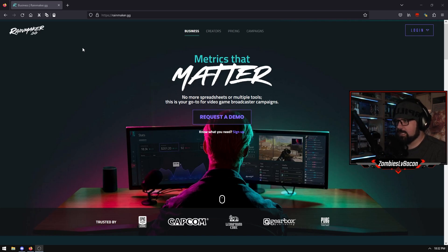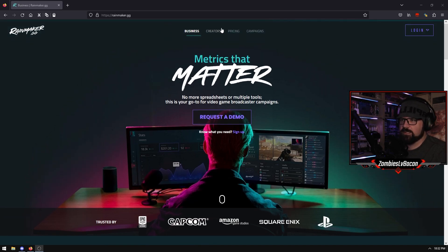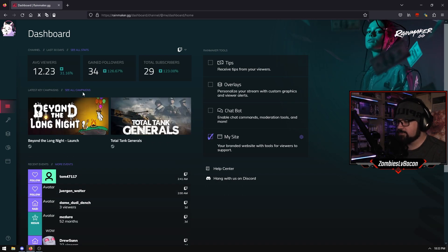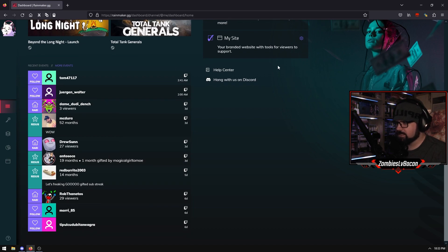Next website - very similar to Keymailer, a little less popular, but also tends to have more AAA games or thereabouts. You'll find a lot of Epic Games, a lot of Amazon Game Studios, Square Enix, Capcom, and so on coming through this website. Same deal as before - you can log in with your Twitch, which is the easiest way. It'll actually just populate everything itself, and it works very similar to Stream Elements. It shows your followers and raids and all that kind of information. You can also do overlays and statistics if you want.